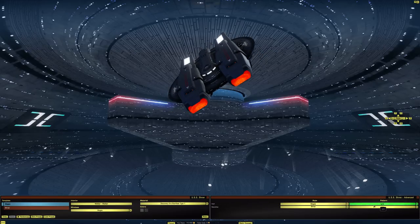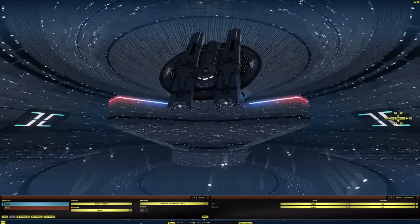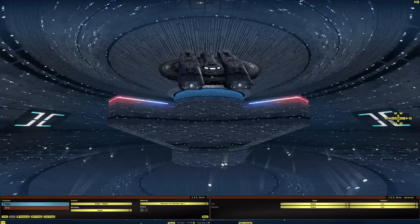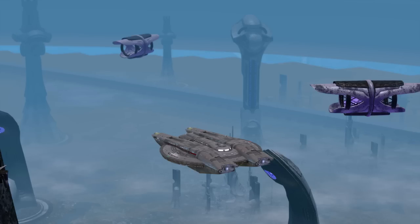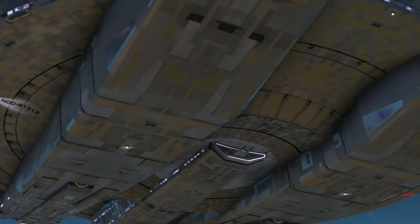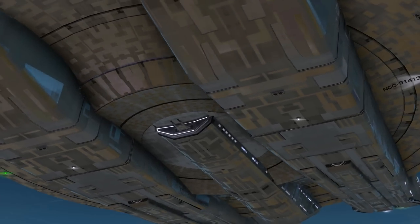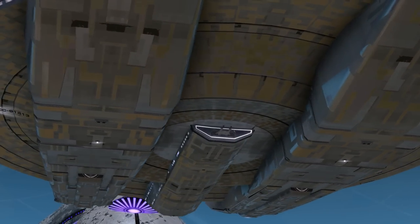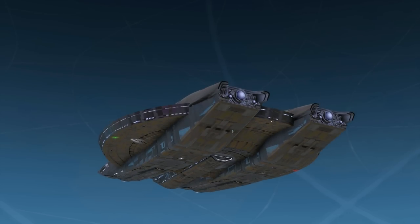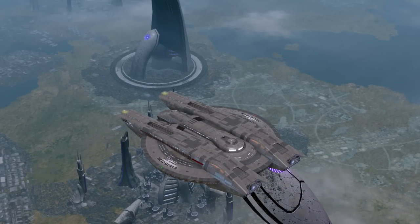We're going to the Solanae Dyson Sphere to take a look at what the different rep shield effects look like on the ship. One disconnect later and here we are. Oh, there's the deflector — I didn't notice it in the tailor. This is why we come to this map because the lighting is amazing.